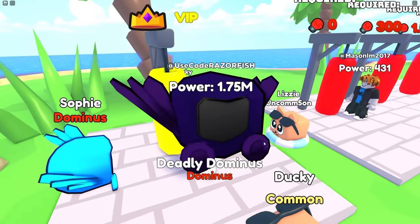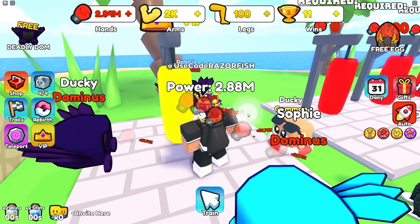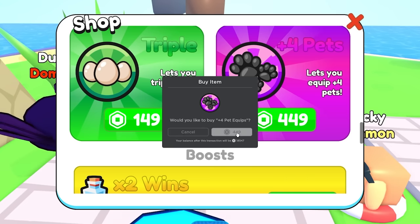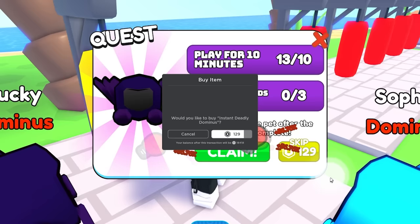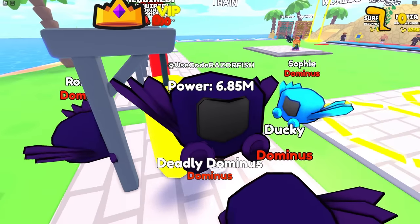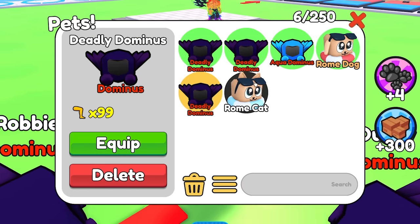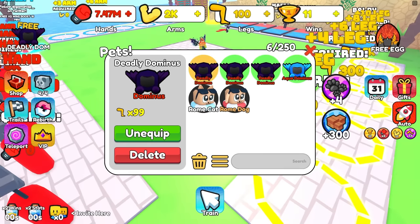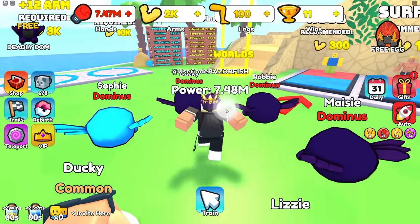Now I got two Deadly Dominus pets and I'm getting 56,000 every time. I bought plus four pet slots for 450 Robux and grabbed another Deadly Dominus. After rejoining to fix an equip glitch, I now have all these pets equipped and I'm heading to fight baldy. With seven million strength and my auto clicker, I beat him instantly.